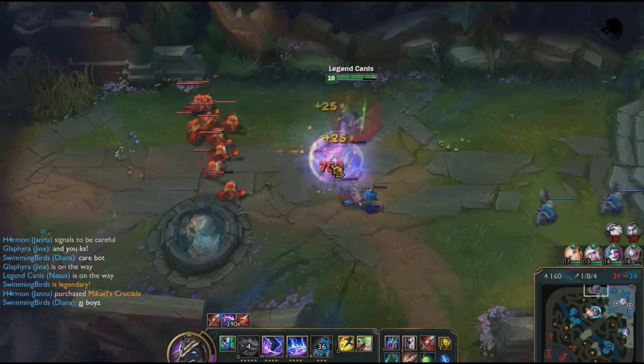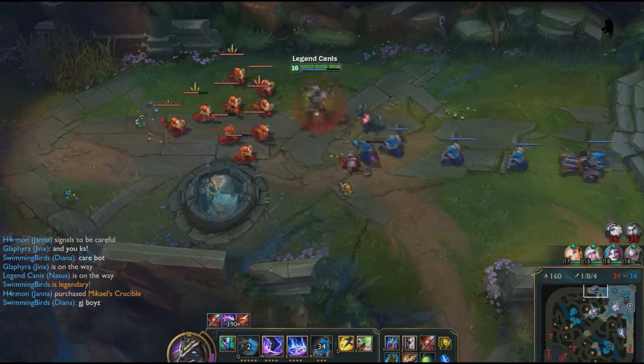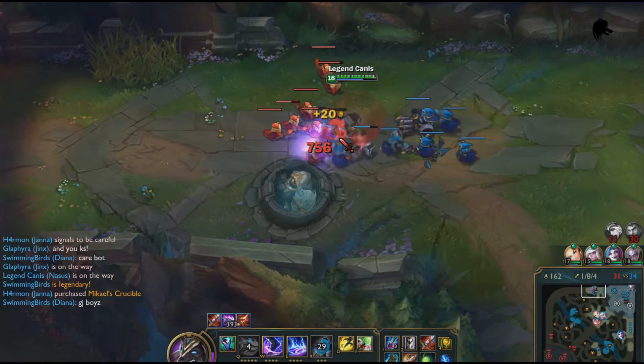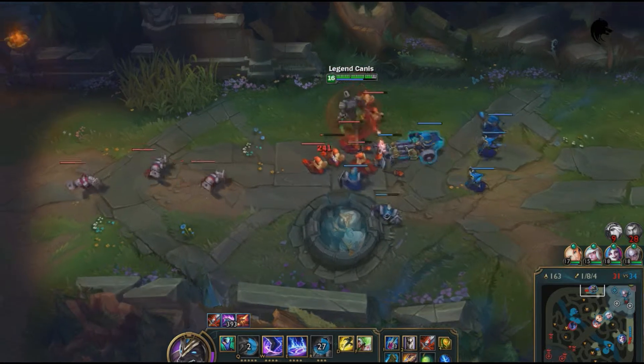Wither keeps your target in range for 2-3 devastating hits with your Q. Your lifesteal and ultimate will keep you alive, and that's basically everything it needs to take an ADC out of the fight.